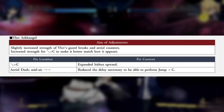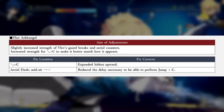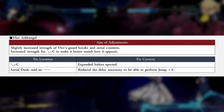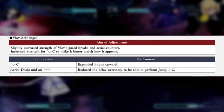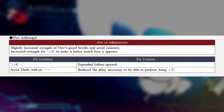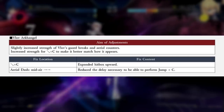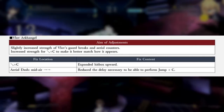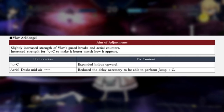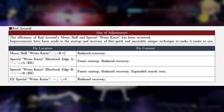Vlov is getting some slight buffs in the form of his 3C — the hitbox has been expanded upward so it can hit people higher than before. There's also going to be a reduced delay between the necessary time to perform a jump cancel after an air dash. They wanted to strengthen his guard breaks and aerial counters and increase the strength of his 3C, making it match how it actually appears visually — the hitbox wasn't as high as it looked.